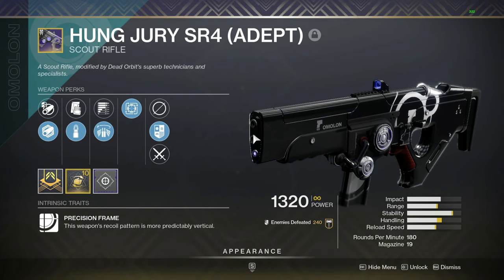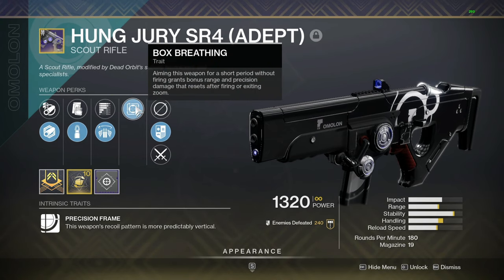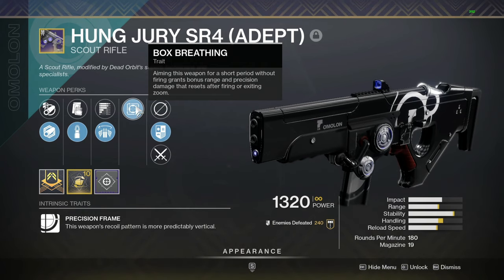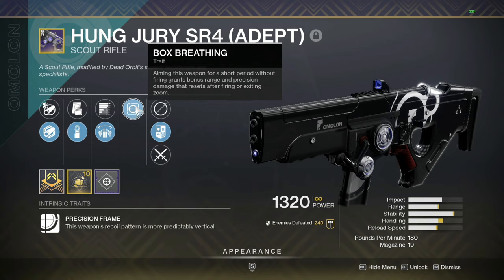It's a 180 RPM. The fun thing about this is if you manage to get Box Breathing on it, you are able to three-tap at 180 RPM. The thing about it is you do need to aim for almost a full second — I'm not sure exactly how long — but it's almost unusable on a map that's not like Widow's Court. I wasn't able to get too much gameplay with Box Breathing actually functioning; it happened once or twice. I'm not ADS-ing long enough for it to make an effect.